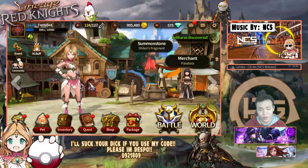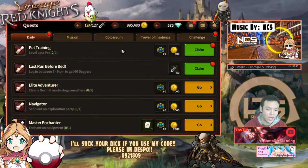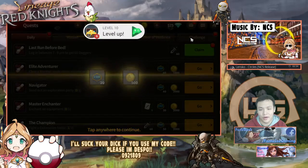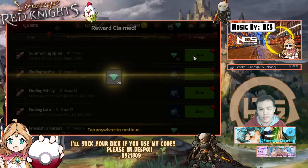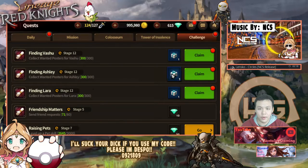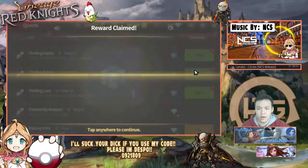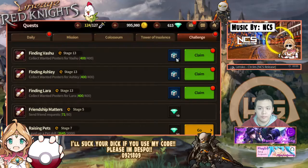The most exciting part of this video is the box opening we're gonna do right now. I'm going to get all my boxes and show you that this is basically the way for free-to-play players to do a lot of summons. I'm gonna go do all these missions, grab my gold, and then claim all my chests. We'll see how many chests I can get and take a look at what we can summon with them.